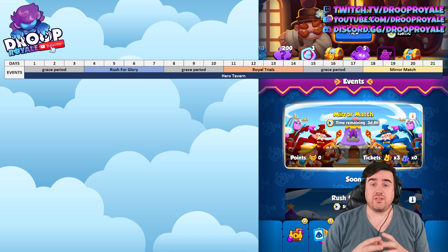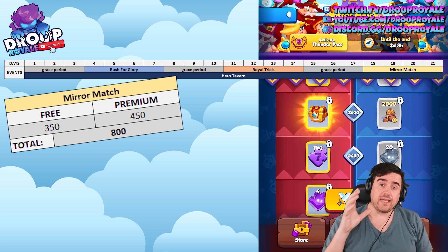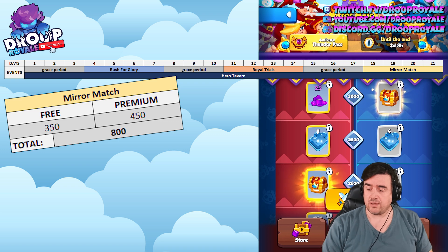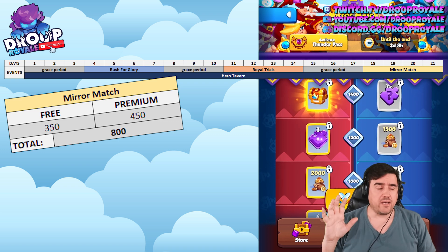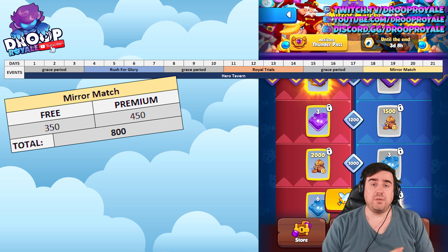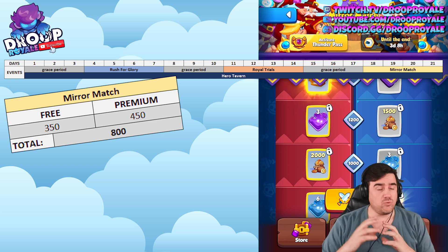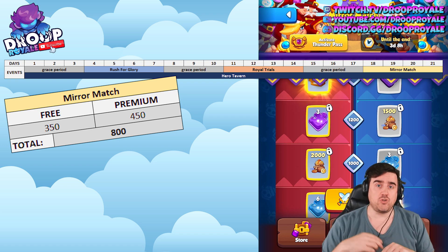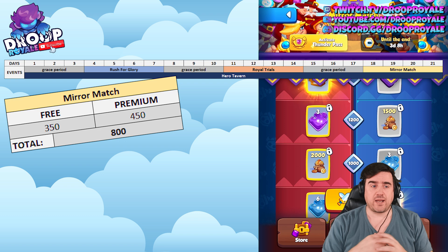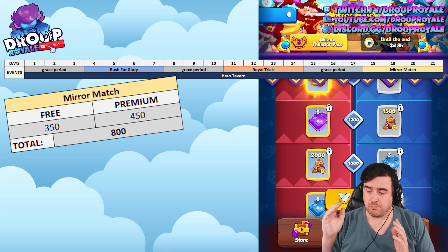Let's start with the first event: the Mirror Match. The Mirror Match is the one that's active right now. You can get the premium pass or play for free. If you're playing for free, you can get 350 hero gear fragments. If you do buy the premium pass, you get an extra 450 hero gear fragments, for a total of 800 from the Mirror Match.